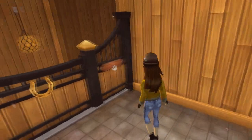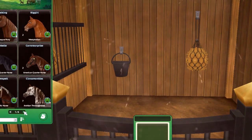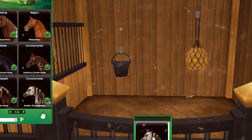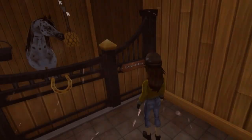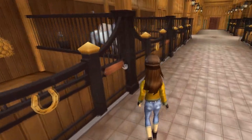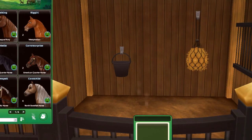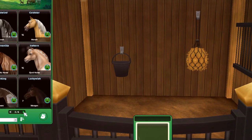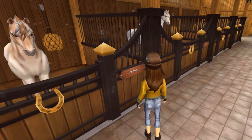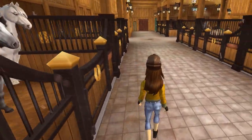My other horses are over here. In this stall I think I'm going to put my Arab, Cinnamon Kiss, because she's adorable and she deserves a good spot. Then over here I think I'm going to put my Fjord - she's maxed and she deserves to be by the door, and I want to ride her again.